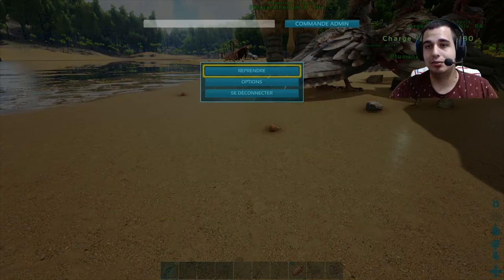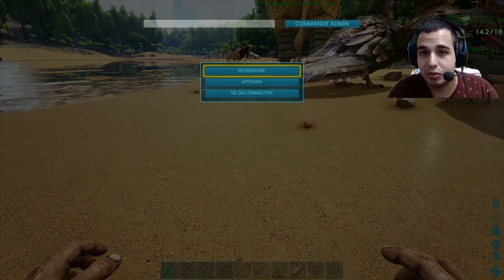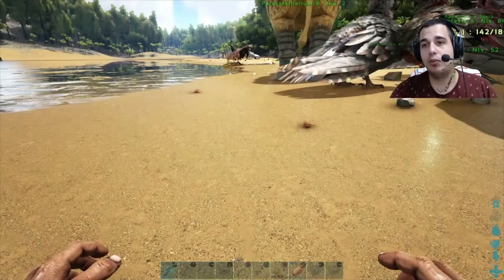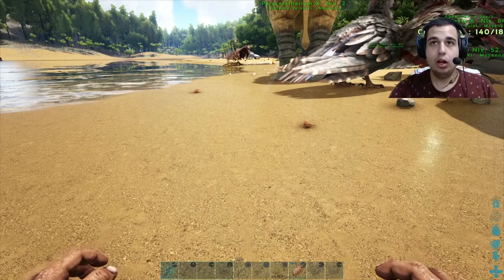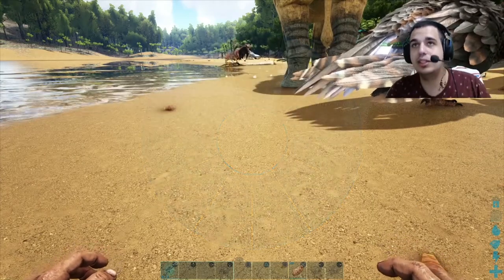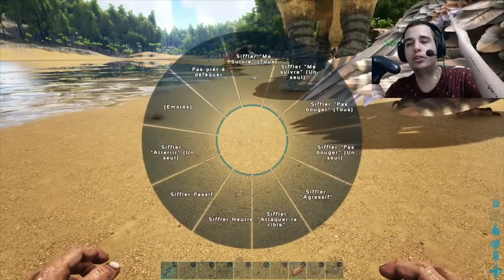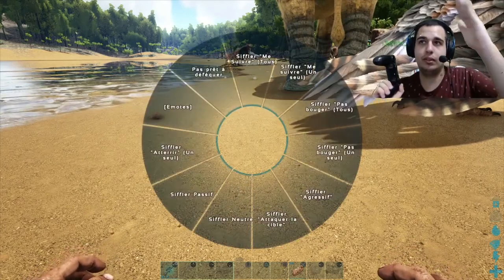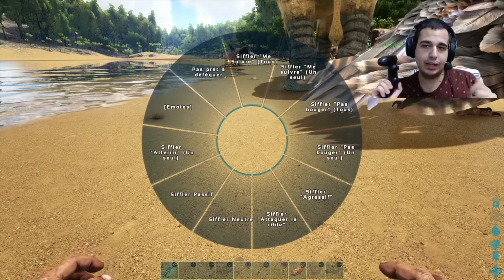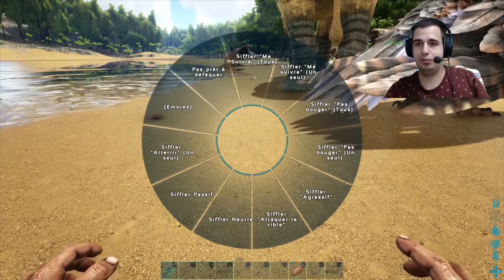Après il y a d'autres moyens comme là je viens de faire pour avoir le code triche — mais ça plus tard. Bon, je vais quand même vous dire : c'est R1 L1 carré triangle en même temps, côté option là, pour avoir le dialogue. Voilà, bien sûr pour avoir siffler tout le monde — si vous maintenez rond, j'ai dit que rond c'est pour quelques trucs mais pour rentrer dans l'inventaire. Si vous maintenez rond vous avez me siffler et tout — mais il faut maintenir, pas lâcher. Il y a tous les choses : tirer, passif, neutre, attaque et tout ça — mais ça j'espère plus tard dans un tuto pour survivre, là c'est un tuto pour apprendre les touches.